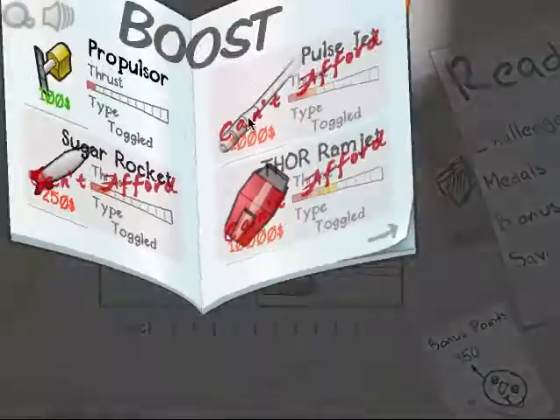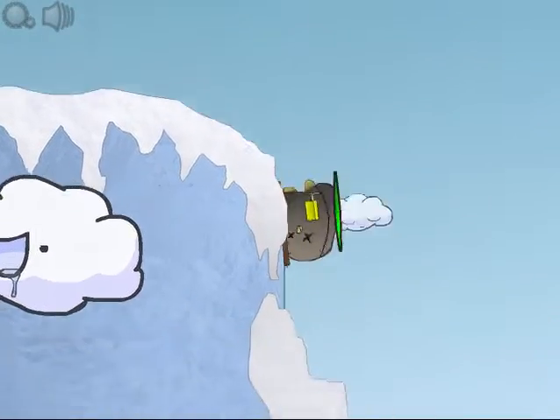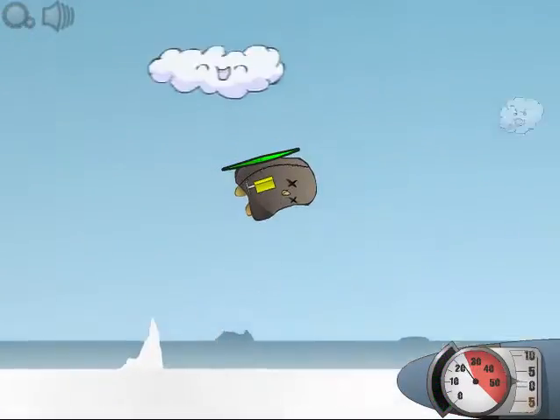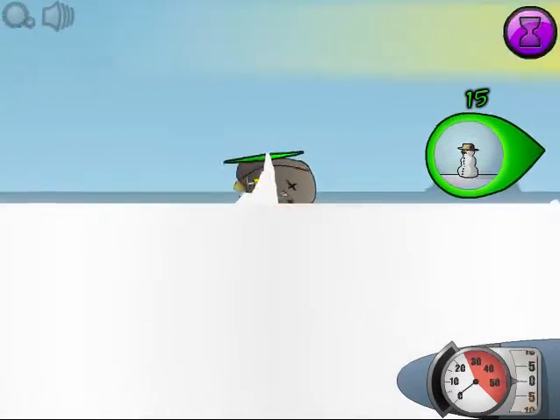Alright, now that we have over a hundred, we're going to buy the propulsor. So the boost — you hold the space bar, this is your fuel, there's a fuel meter. It went out pretty quickly. Use it at the last minute if you really have to. Don't waste it immediately. We just got a challenge complete — duration one.